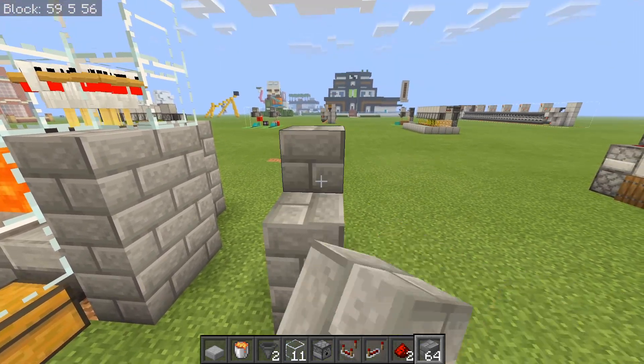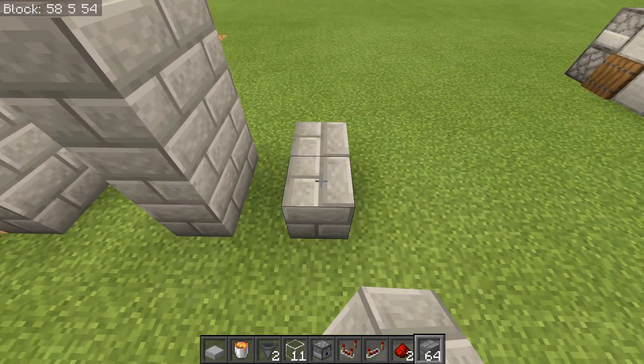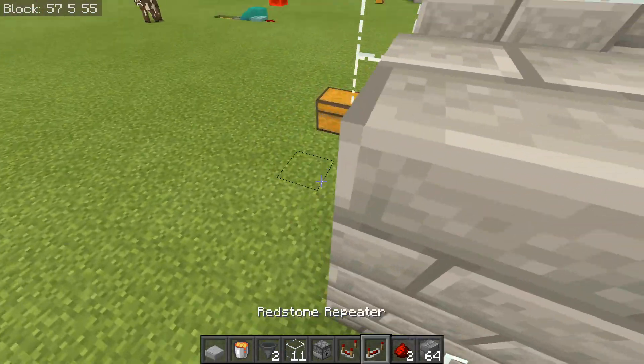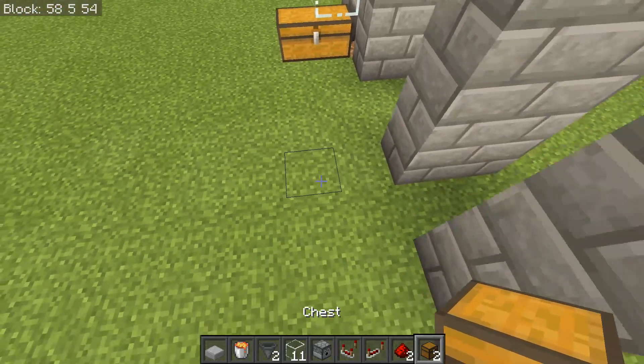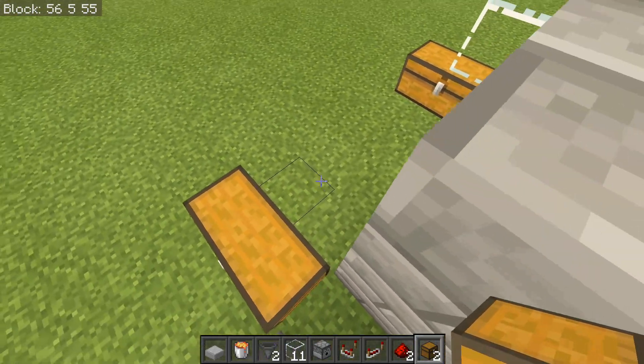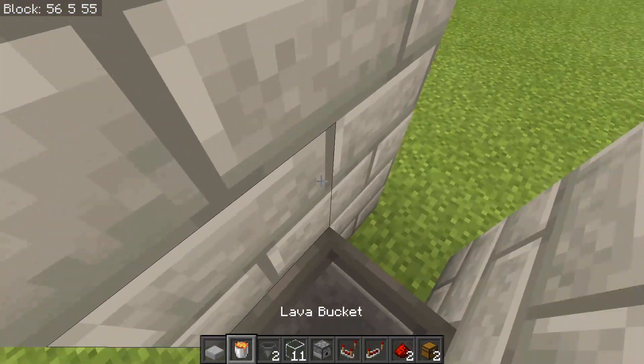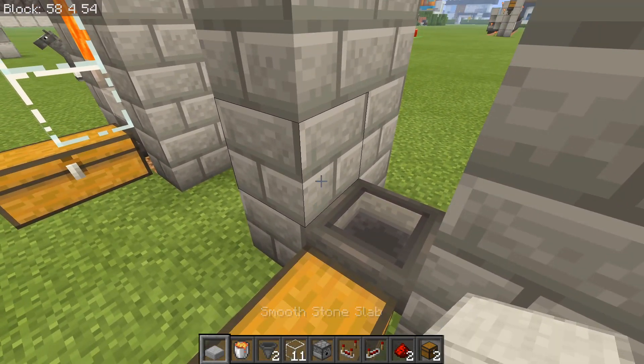The first thing you want to do is set down a wall that is a 2x3 looking up vertically, then leave a one block gap and do the same exact thing on the other side. You then want to take your chests and lay them out like this, with a hopper running into the back — this is going to be where all of the baby chickens go and their drops are collected.